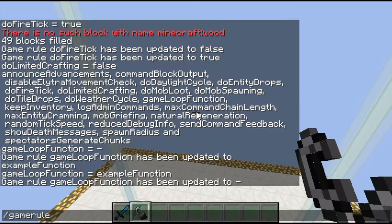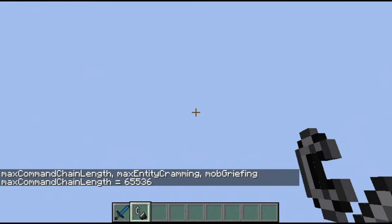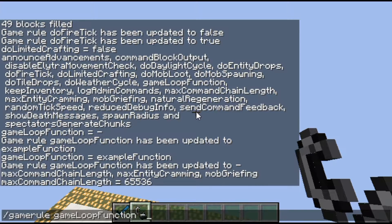keepInventory is whether or not when you die you keep all the items in your inventory. logAdminCommands has to do with whether or not your commands will show up in a server console when run. maxCommandChainLength is actually a new one — basically if a command block chain exceeds 65,536, it will no longer count as a valid command block chain.